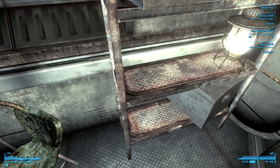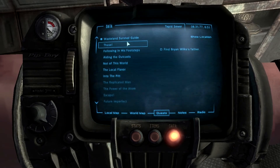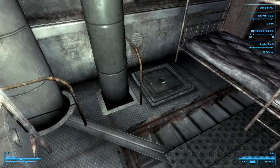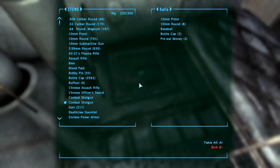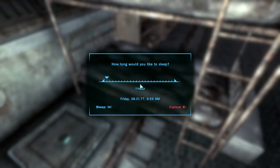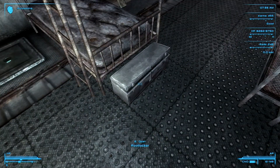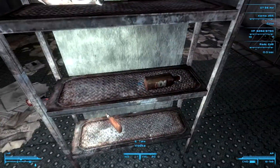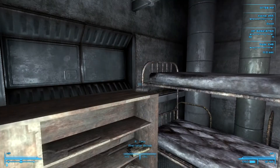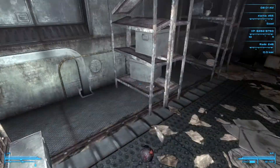Let's loot this place now. Have we done the optional task yet? It doesn't say that we have. It's safe — take all that good stuff, and we'll have a sleep. Footlocker — don't want that. Don't want any of that. I'll take that. And a skill book. There's nothing in that, nothing in that.